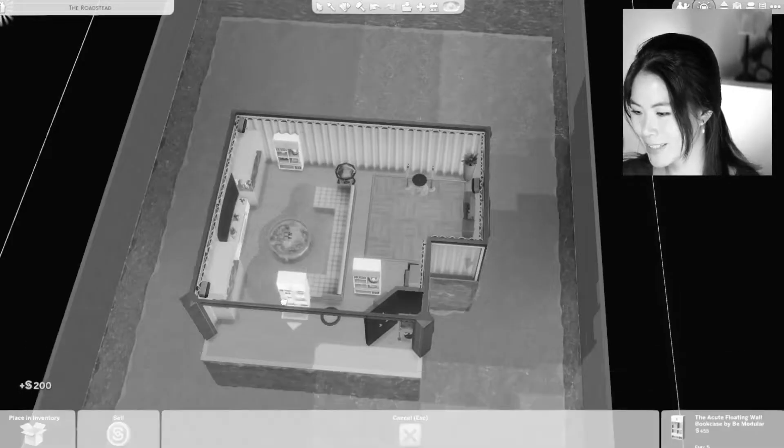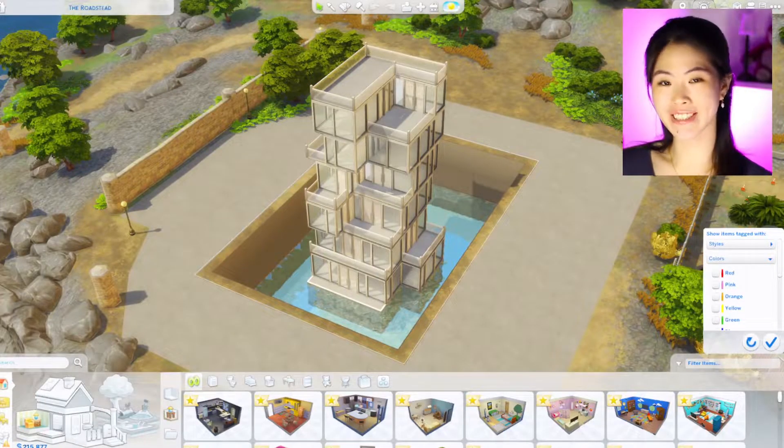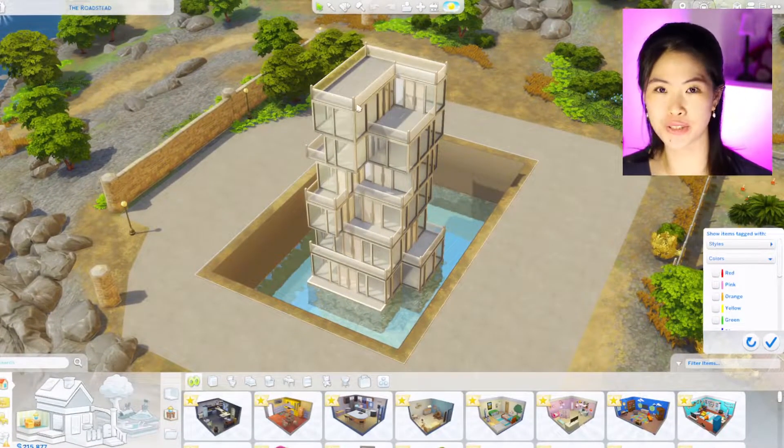Hi, welcome! I'm Glunola, and welcome back to another Sims build challenge. Today we are going to be doing every room is a different color, but instead of a room, I already have this beautiful building right here which took me ages to build.